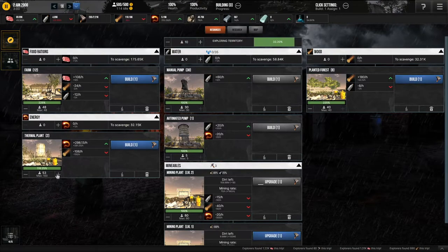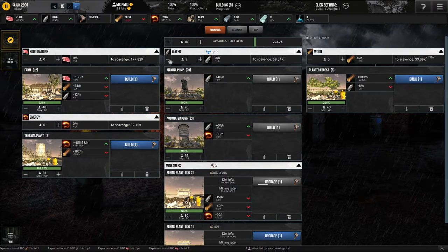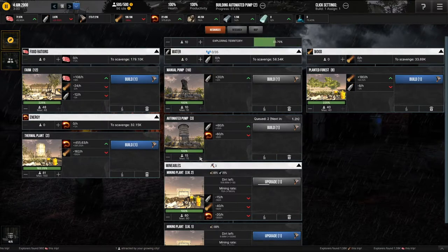I'm building as much of this as possible. And now this should be working — I just need more water, which means I need to demolish even more of these to build more of these. I'm going to use some of my scavenge water to temporarily alleviate the crisis. I'll just get rid of 10 more, build two more of these, and then assign everyone to this.